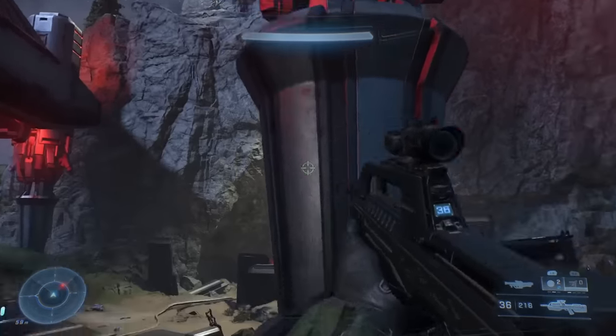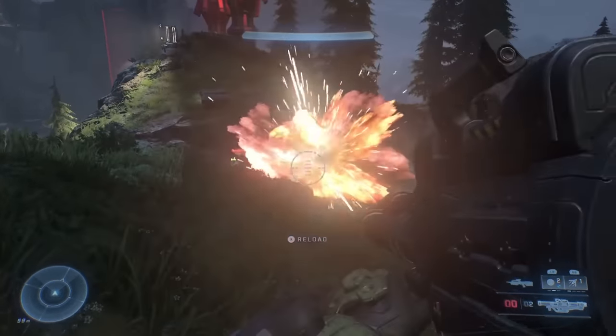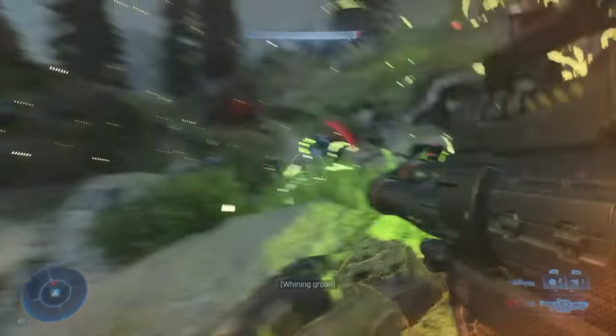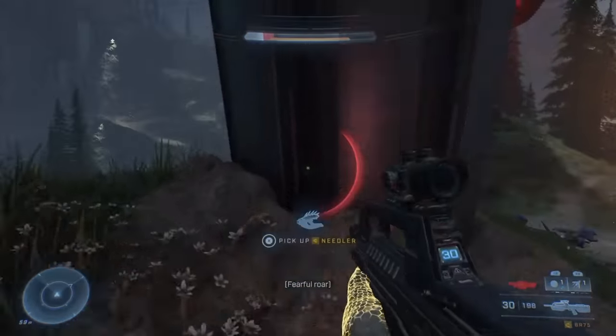Heading east, you're going to have to contend with a few Jackals sniping from afar, as well as the usual ground troops, but the biggest threat you face is a pair of Hunters guarding the control panel you need to use to activate the grav-lift leading to the gun's controls. You don't have a ton of room within which to manoeuvre, so keeping on your toes and not staying in one place for too long is paramount.